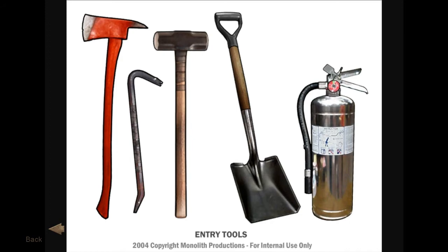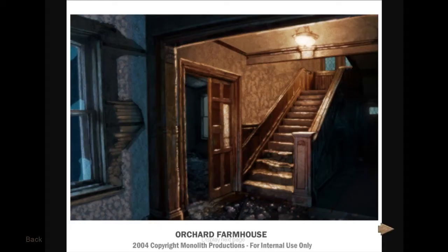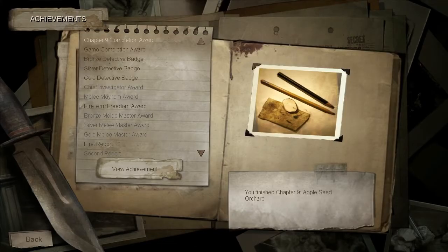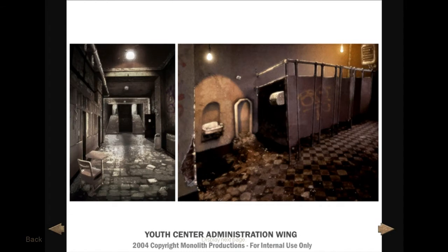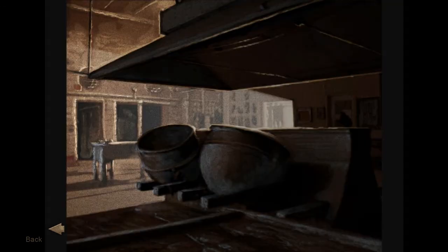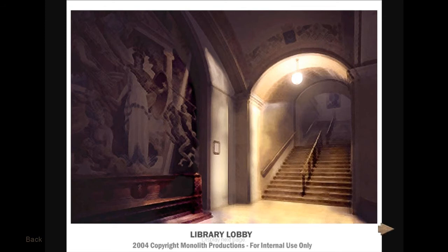Oh, this was not in the game — the fire extinguisher. Orchard farmhouse. Wow, this is really cool. Oh, I was here already — chapter 8. Yeah, this is where we fought the chef woman — Cooking Mama, I like to call her — library lobby.